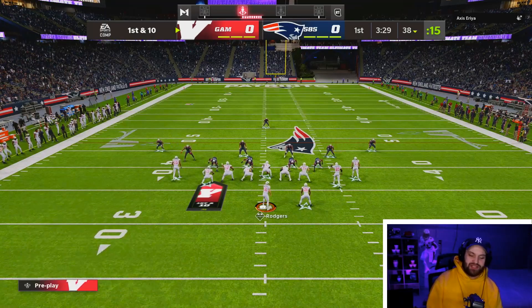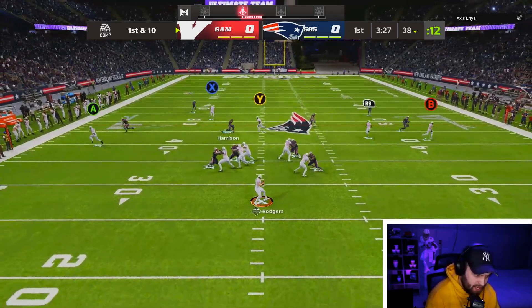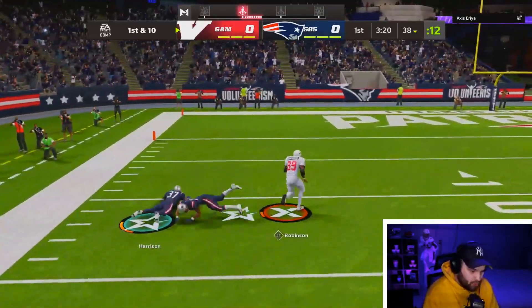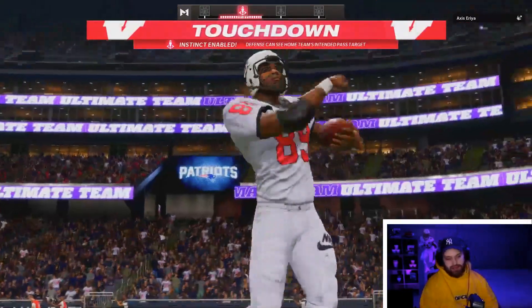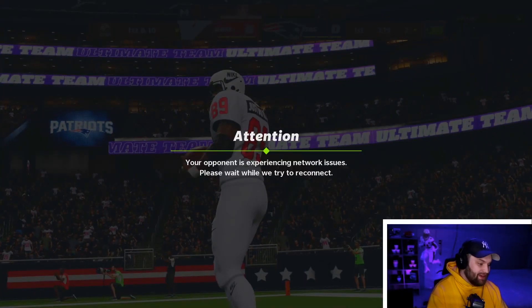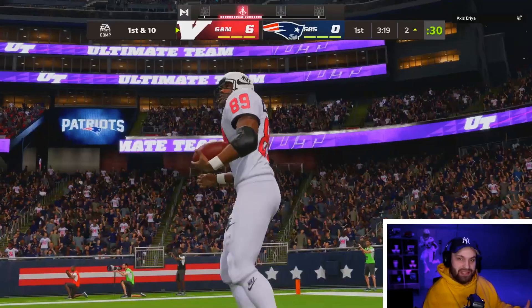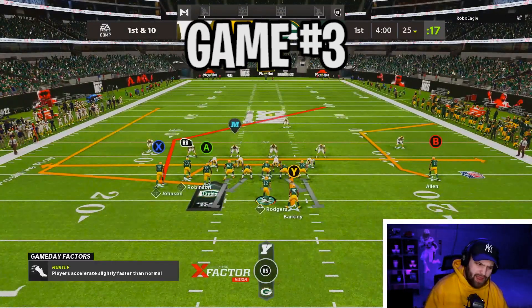Let's see if we can get this nice little tight play going. I like the slant over the middle if they start picking up that wheel route. He left the slant wide open, we're going to have a little bit of room to work with. We do have 97 trucking — look at him go, he's huge! How does it get better than that in the gameplay? He's out of here. We are going through opponents like we're slicing through butter right now. We already made him rage quit. Dave Robinson has been absolutely amazing so far.